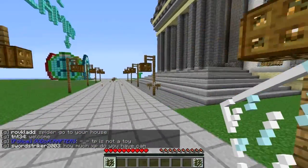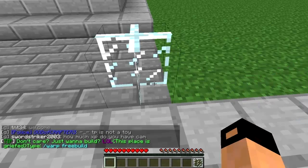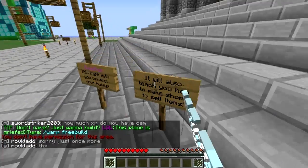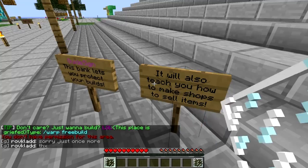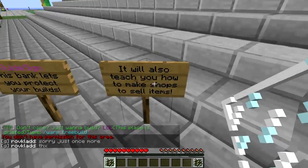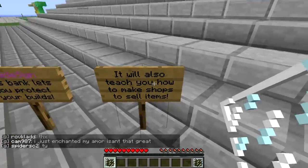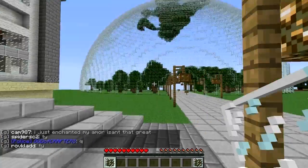I should also point this out: if there are any chests in the area — let's say this is a chest here — if it had like 50 diamonds in it, it will not download the content of the chest. Only the chest will be there but not the content.